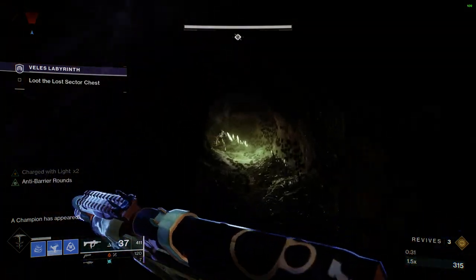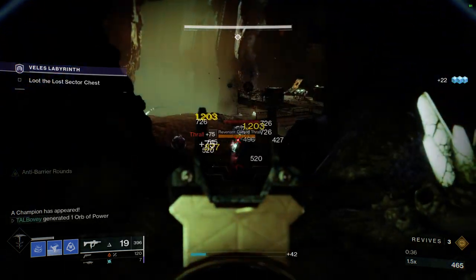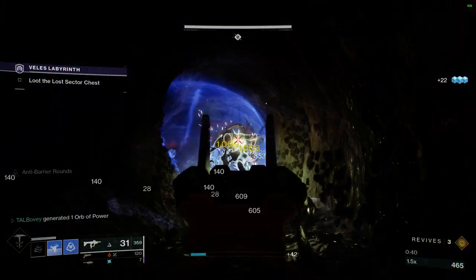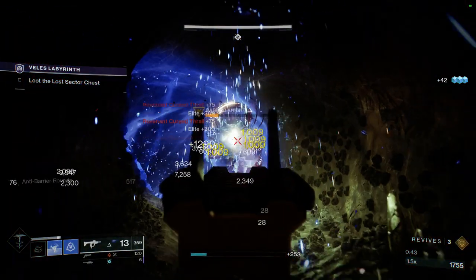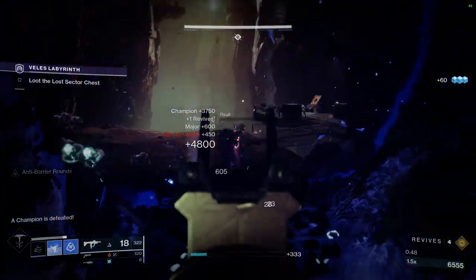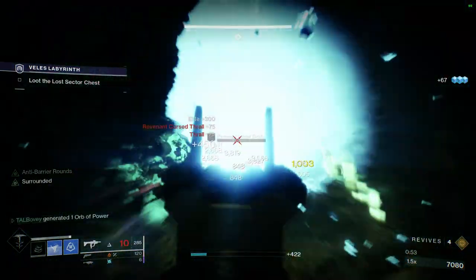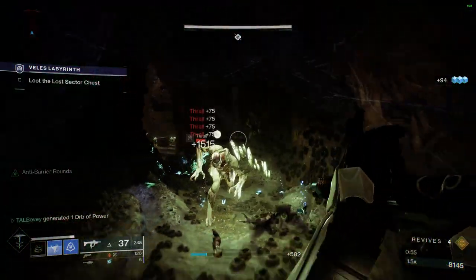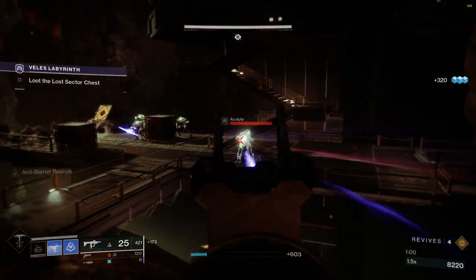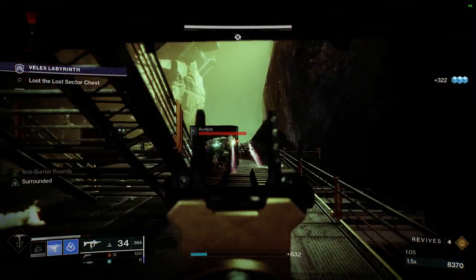On my previous attempt I did get the new Hunter's Gauntlet, so there's proof of that. I would highly recommend — if you're playing Hunter — use the Dustfield Grenades; I think they're very good. For Titans I'd highly recommend using your Glacier Grenade, and for Warlocks it's probably Cold Snap, as it can sort of pin those extra Thrall in place while you take care of the Knight.